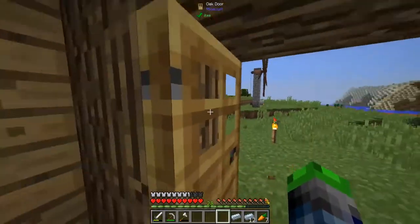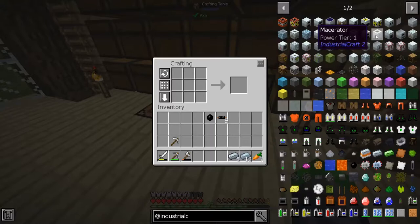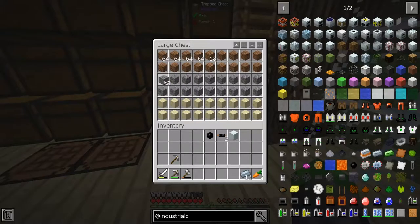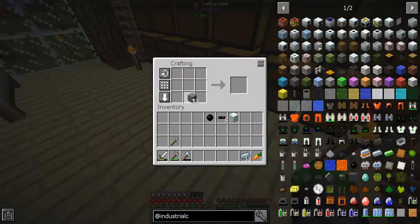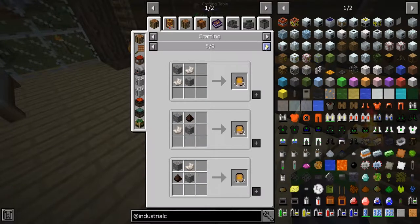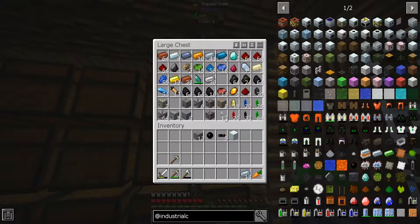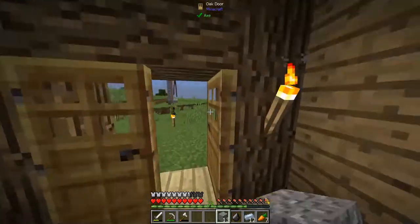Now we're able to start doubling our ores. Our next goal is a macerator — we're going to need one more of these machine casings and three flint. Let me check if the recipe has changed... it has. Can we make flint from gravel right away?